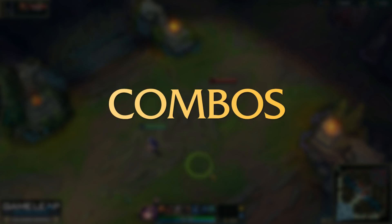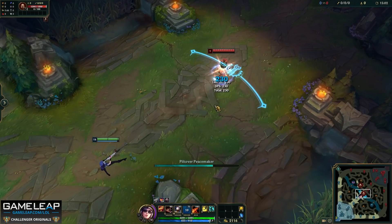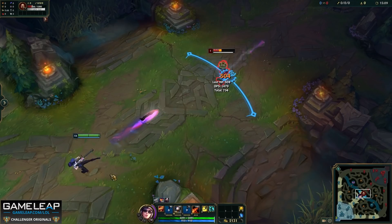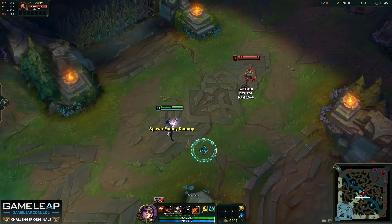Now let's get into the combos you need to master on Caitlyn. First up, the standard EQ combo: you E, Q, and then auto attack with the headshot from your net. This is the most basic combo and probably the one you'll use the most — you can use it on CC'd enemies or champions up close. It's a great way to deal damage in the early game. One good tip is to slightly delay your Q because the enemy will often know this is coming and instantly juke — wait until after they juke, then Q.